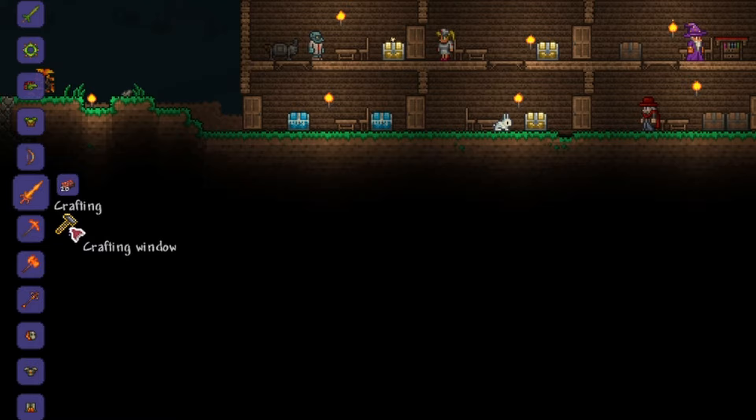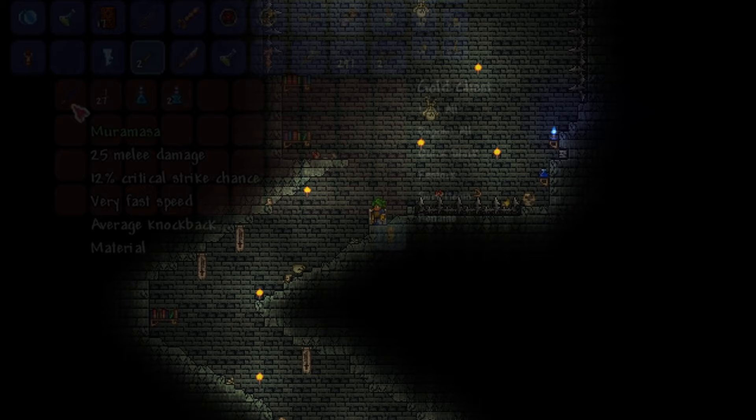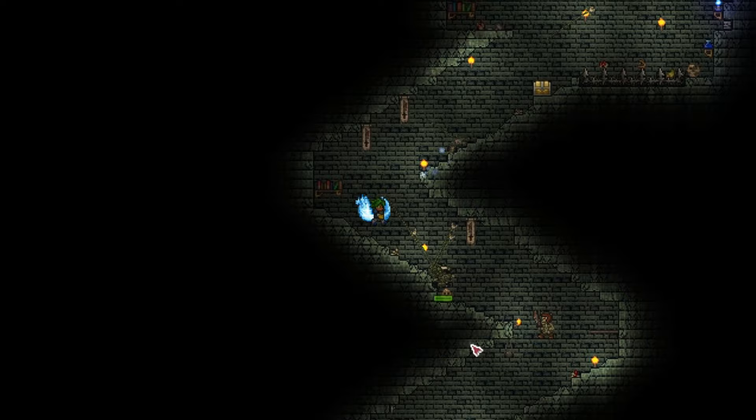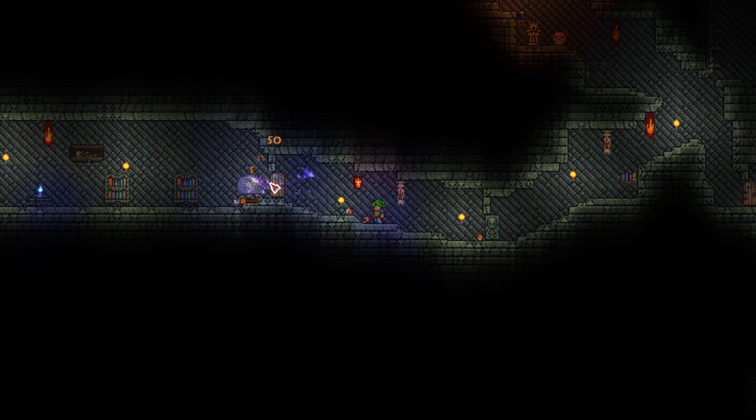Next, we will need a Muramasa. A Muramasa is obtained from the dungeon chest — these are gold chests found in the dungeon that require golden keys to open. Golden keys are obtained from wooden chests in the dungeon, or dropped from dungeon enemies at a low chance. However, if you spot a dungeon slime, keys are dropped from them at a 100% rate. With the Muramasa found, the third sword has been obtained.